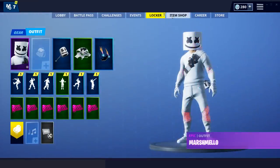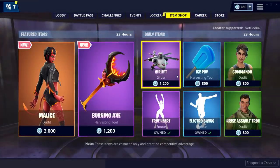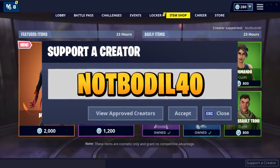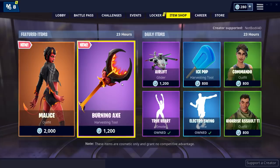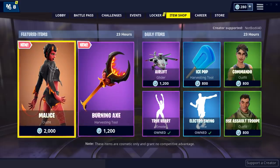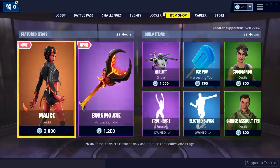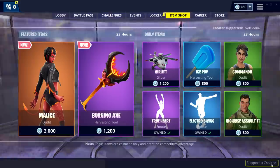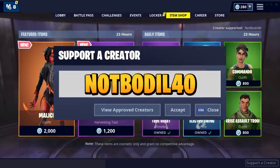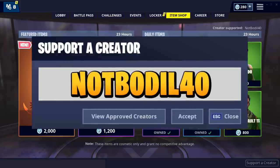Yeah guys, that's gonna be it. Make sure to use Support-A-Creator code 'NotBoring40' — amazing code, the best code ever. Get the Malice outfit or the Burning Axe, True Heart — this item shop is really good. Ice Pop is a good pickaxe, it even goes well with the skin because it's fire and ice. Electro Swing is kind of nice too. Thanks so much for watching, I'll see you next time — bye bye!